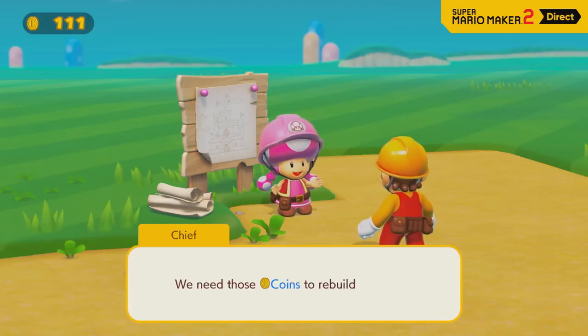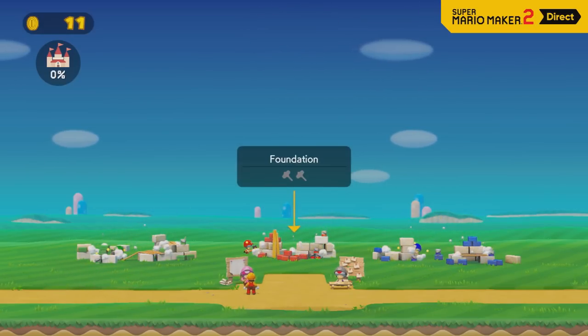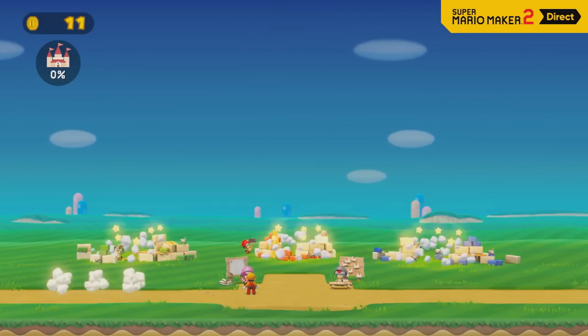So could it serve a similar function here too, allowing you to just break through things? Maybe, but then why not just make it a Super Pickaxe instead? Plus, hammers are usually used for building things, not destroying them. And in fact, in the story mode cutscene, we can even see the Toads using hammers to build Peach's Castle. So it makes you wonder, is the hammer used to build things up instead of tear them down during gameplay? It certainly would be something unique — like, what if you can use it to turn a pile of bricks into some kind of actual structure?